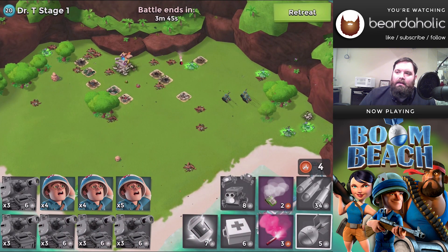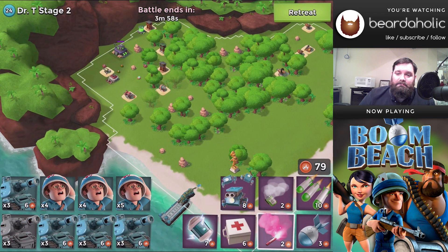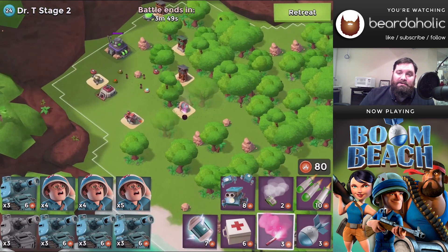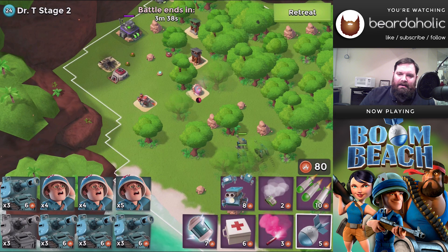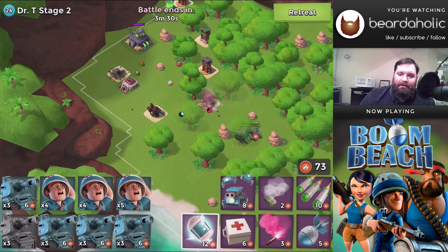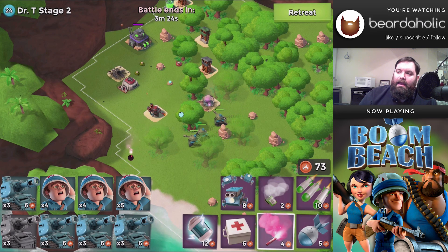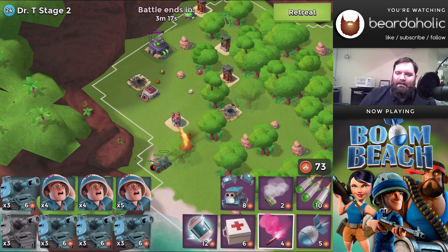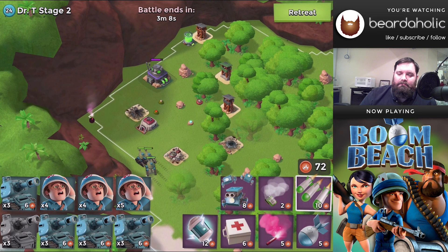Moving to Stage 2. Stage 2 has 85,000 hit points. I landed down by the statue just so I could blow it up — don't actually do that. Land in the very top left-hand corner, flare onto the shock launcher, and go in to take it out. If you can stun the flamethrower when it hits your troops, you can hit them both. As long as the shock launcher goes down, that's the important part. Then go up to the top left-hand corner, and from there you're safe.